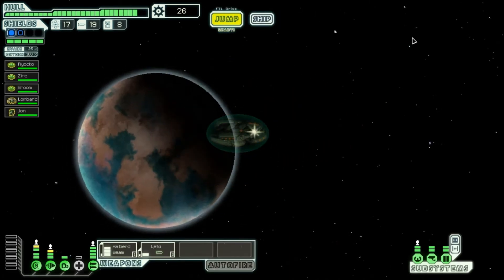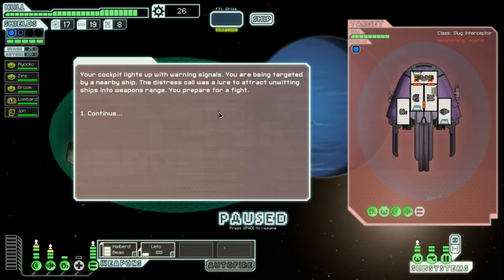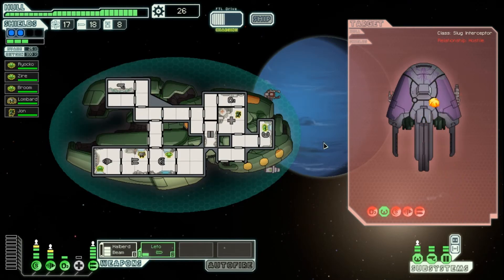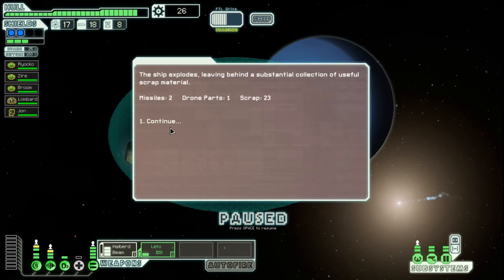We'll squeeze in one more distress signal before we leave the sector. And we can end the video here — we'll do two sectors per video. Now that we have our sensors up to level two, we can actually see what our enemies are doing and where they're working, so we can plan our attacks accordingly — depending on who's in what room. We sweep across all the rooms and finish them off. We've got a pretty good setup here. 23 scrap and two missiles — perfect.